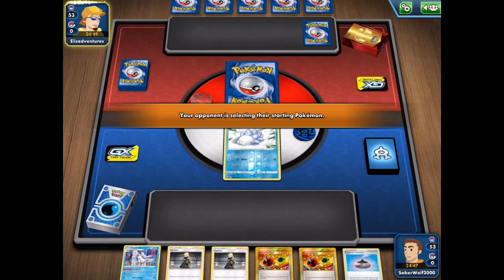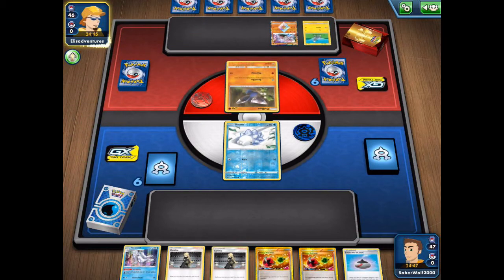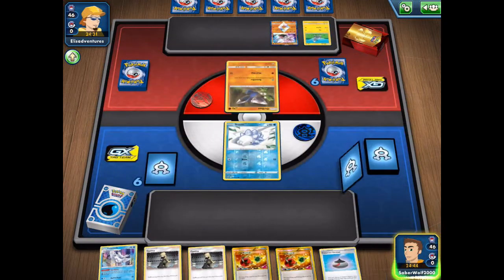Anyway, opened up with my Snob there. Got the Frostmoth, but have a bunch of other stuff like the Double Energy Retrieval — don't need that right now — and Double Cynthia. I think I might have a little bit of luck as my opponent seems to be using non-GX and non-V decks. Let's just say that.